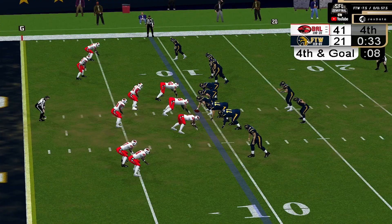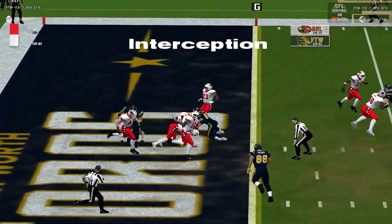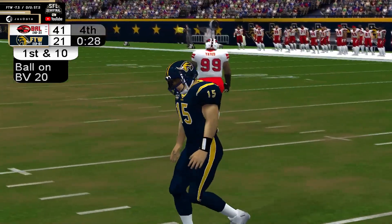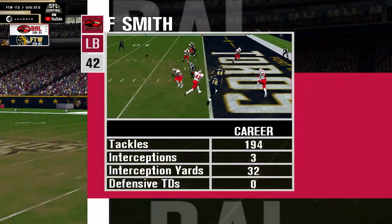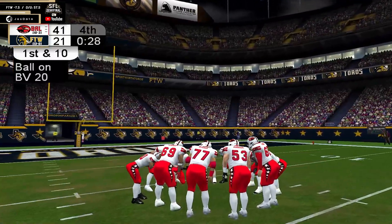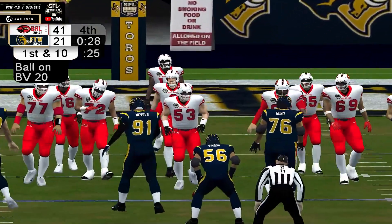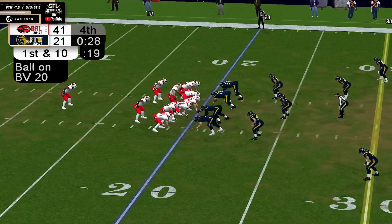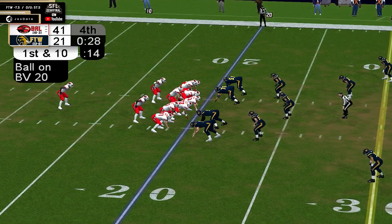33 seconds to go. Trips to Dunhill's right from the nine-yard line. Dunhill goes middle — picked off by Frank Smith. That's your ballgame. Baltimore is headed back to the SFL Championship game. It'll be a battle of dynasties old and continuing — the three-time first three-peat champion Florida Storm will take on the current four-time, five-time all-time champion Baltimore Vultures in the Season 21 SFL Championship game in Cincinnati, Ohio this Saturday night.